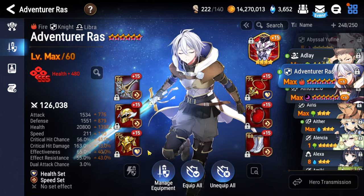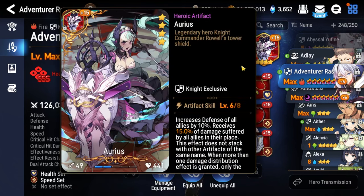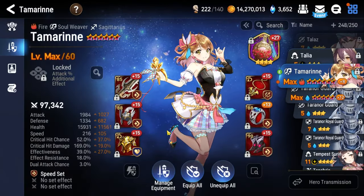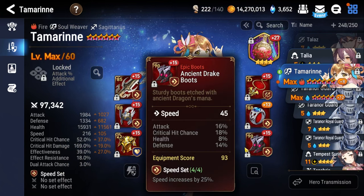So you might as well get in on the ground floor. Boots: speed main stat. Ring: health percentage. Necklace: health percentage. 65% or more on effectiveness, and Arius is the artifact.